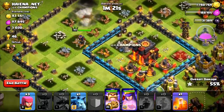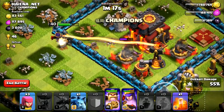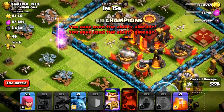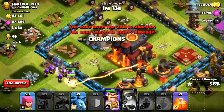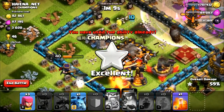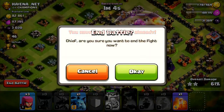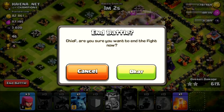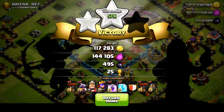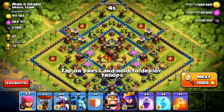My king and queen split here and I decided to go for it — YOLO on a whale like this. Queen actually walks all the way around, hits the X-Bow. Pop her ability with the single target Inferno Tower onto her and she goes for the town hall and takes it out. Love it! That's going to get it for us guys. A nice 30 cups. Let's go ahead and move on to the next raid.